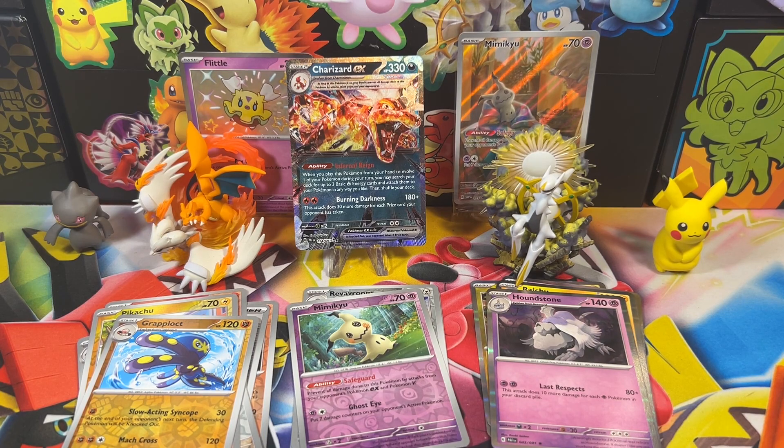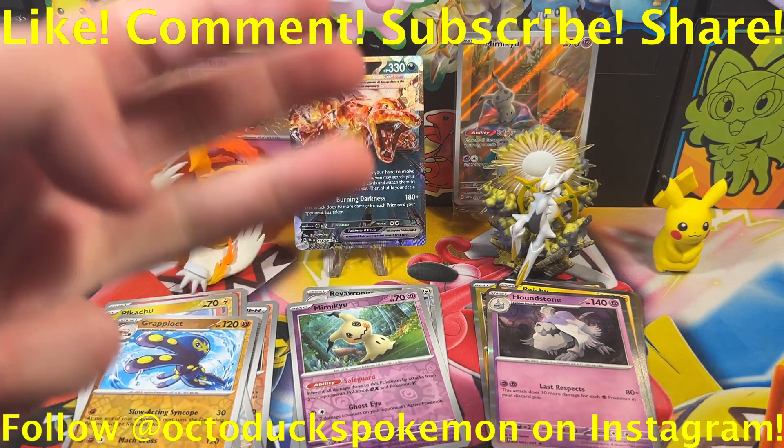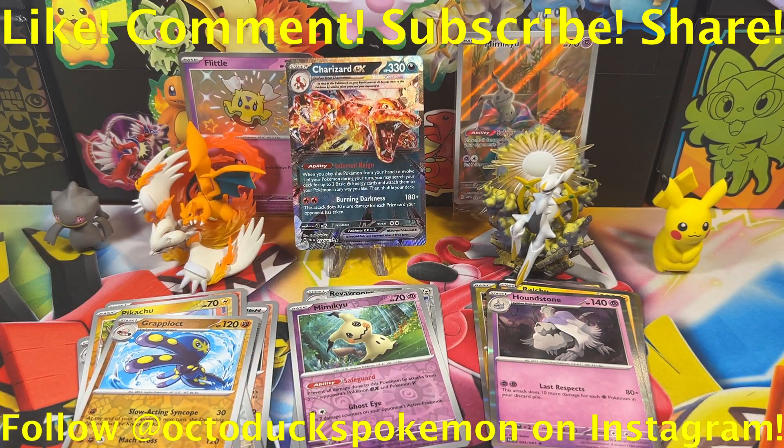The final rare of this video is another Houndstone — three Houndstone in this Elite Trainer Box. Four dud packs, and we end six for nine, which is a great ratio and a great pull rate. Not going to complain — though it would have been nice to get a little bit more. We got Charizard, Flittle, some more shinies added to our shiny arsenal that we literally just started — three total baby shinies and one Illustration Rare shiny. Anyways, that's just about going to do it for the video today. Remember to like, comment, subscribe, and share. I'm Octodux Pokemon and I'm out.